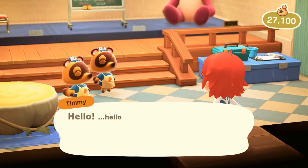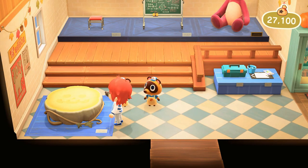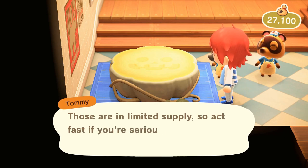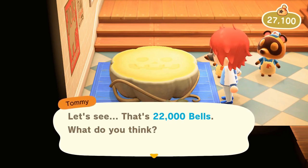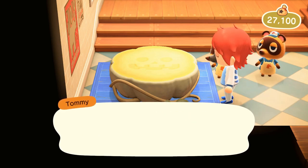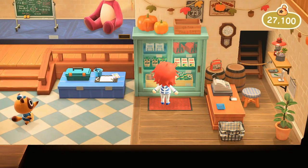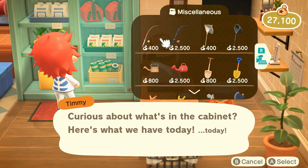You can also buy pumpkin stuff in the shop. As you're time skipping, maybe check up on that and grab some things. There's a pumpkin table, though I don't really have enough money right now and it is a crafting recipe. So if you don't get the recipe, you can still buy the items this way, or just wait until you get the recipes. To get pumpkin starters, right here at the Nookling Shop — you can buy five at a time and they stack ten in your inventory.